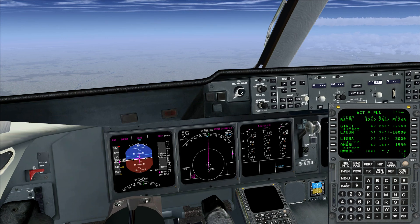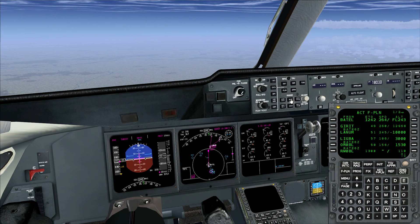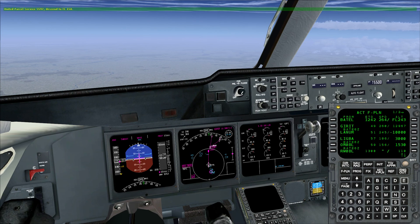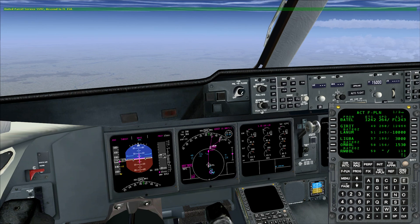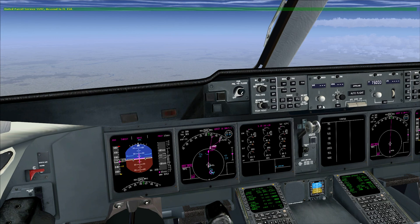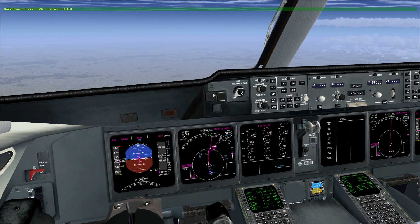That's all. That's how you add a STAR into the MCDU of the MD-11. And this is completely what should happen. I will do, as I mentioned before, a complete approach video sometime later. If you have any further questions, drop me a line in the forums, open a new thread, or write me a PM. Thanks for watching and good flying.